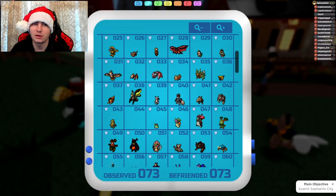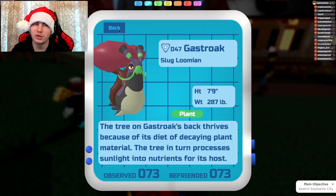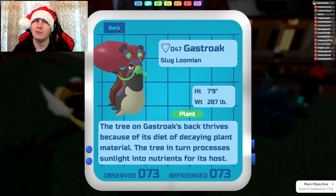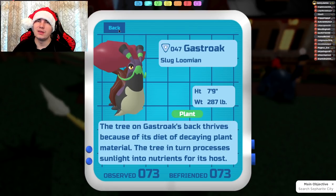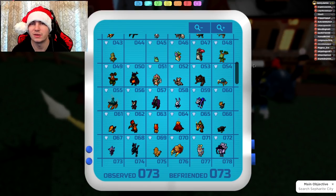Next up is Slugling, which only gets Life Drain. Gastrook already has quite enough, and it can't really get anything else right now because there's nothing in the game that has a new move yet to give it. So Life Drain is basically all it's going to get from this one.